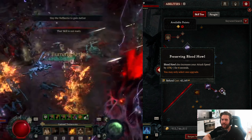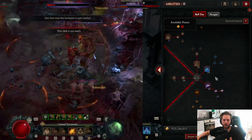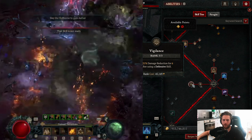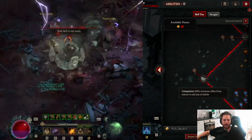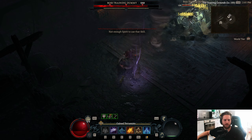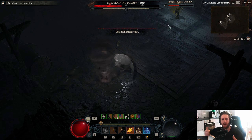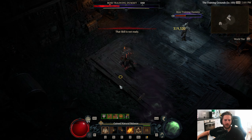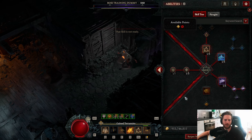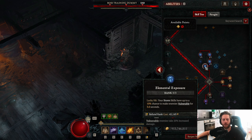Also go 1 point into Blood Howl specced into Preserving Blood Howl for even more attack speed — it's in the second bucket so it won't be affected if you've already capped your first bucket from Andariel's Visage. For Fortitude, put one point in so you can take three points into Vigilance for more damage reduction. For companion skills take three points in Nature's Reach — always try to play at range, even against the Council who try to close in on you. Stay at distance for that nice 30% boost to Wrath skills.